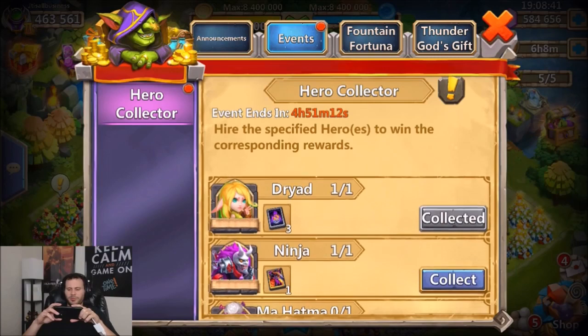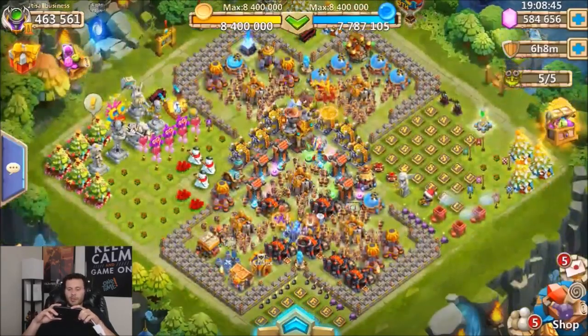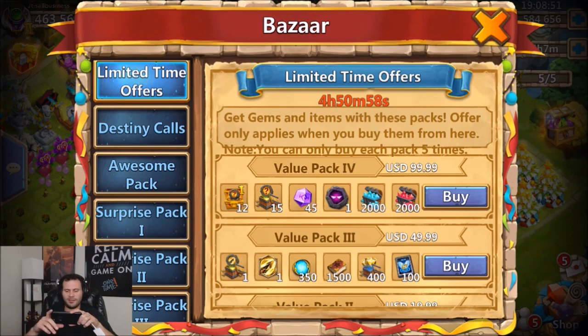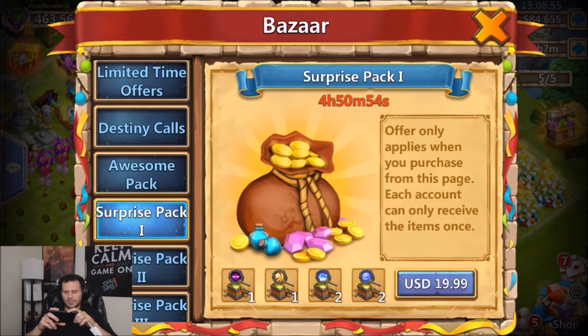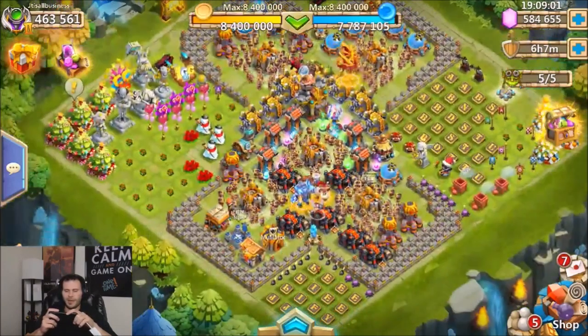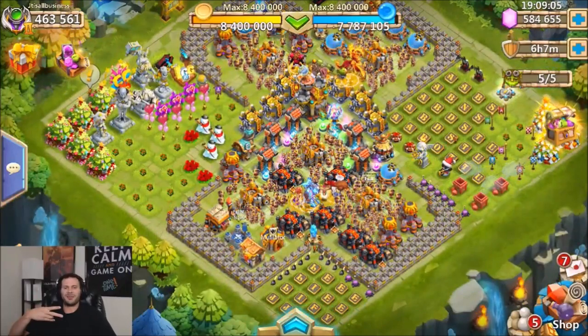Gotta save my gems because I don't really plan on buying any packs unless they're super good. My main account literally needs nothing at this point in Castle Clash. I checked the bazaars — there are some sick deals but I don't need anything, so I guess I won't buy anything. Feels bad, man. Anyway guys, hope y'all enjoyed the video. I am out of here — peace out fellas.